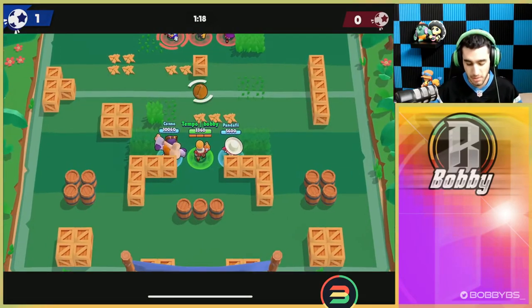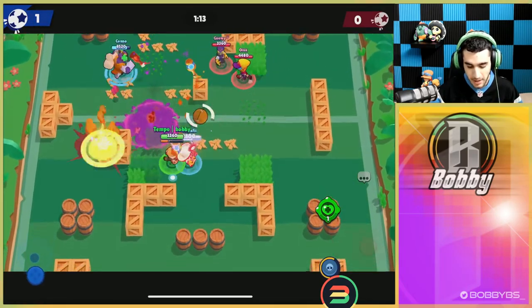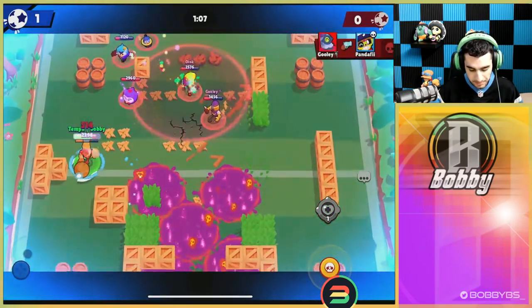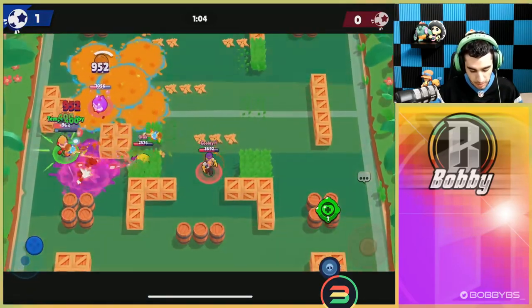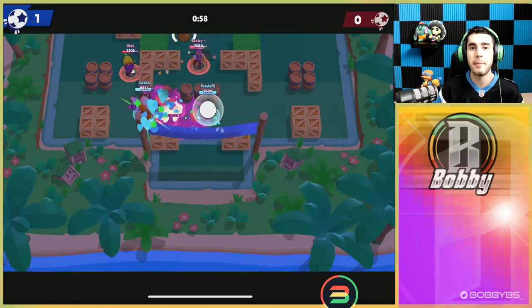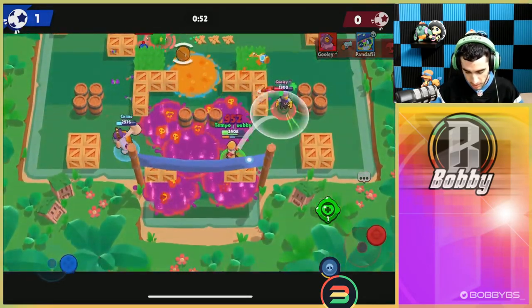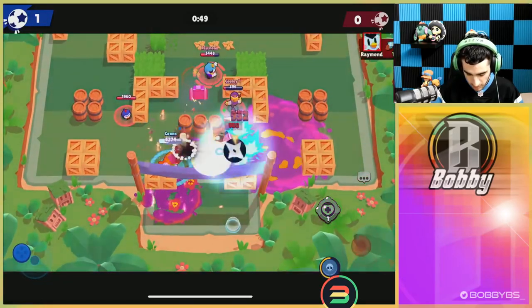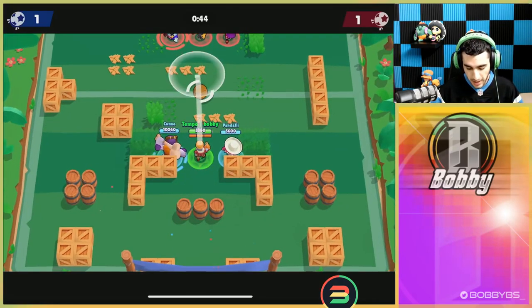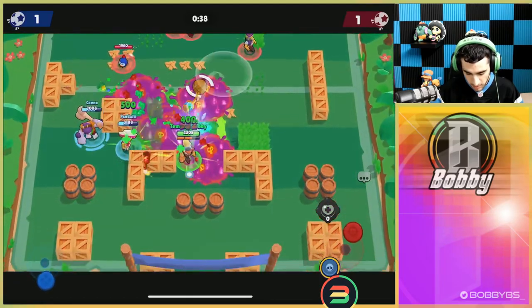We pass the ball over to Panda Phil and that's going to be our first goal — really well played. If you're facing a comp you counter, I would suggest using your gadget straight away as many as you can. I'm conserving it a bit because Barley doesn't do excellent against a control comp — it does better against a tankier comp where you can just stand behind a wall and chuck shots at people. But I can't really do that against Mr. P, Barley, and Max, so I'm just trying to hold control and using it when needed.